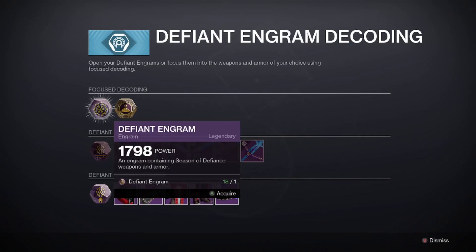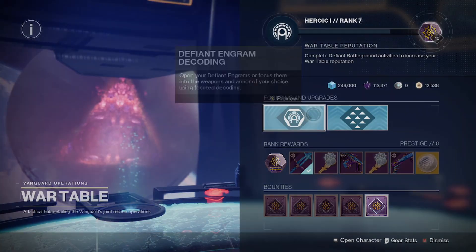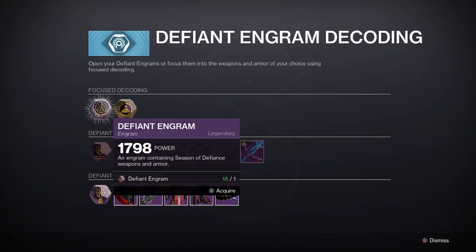On the Defiant Engrams decoding page, you'll notice that we have the Defiant Engram here as well. It's no different than grabbing it up on the top right here, but this is going to give you the chance to get either an armor or weapons. And if you're specifically looking for the weapons and specifically looking to be able to craft the weapons and get all the red borders we're going to need, or just trying to get some good rolls on them, you don't really want to have that chance of getting armor.